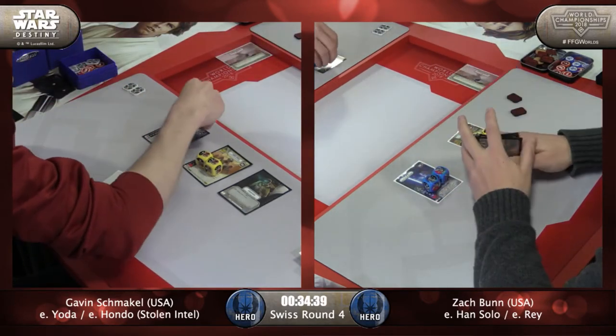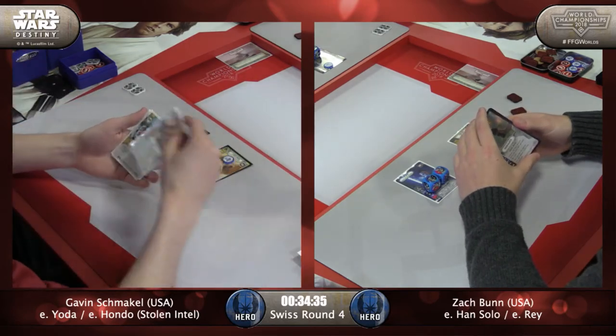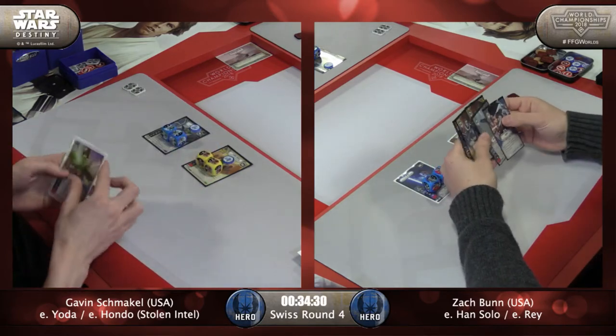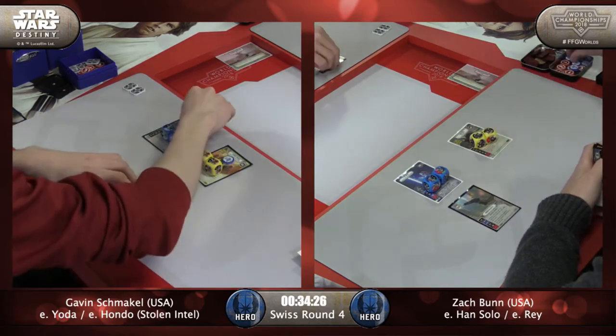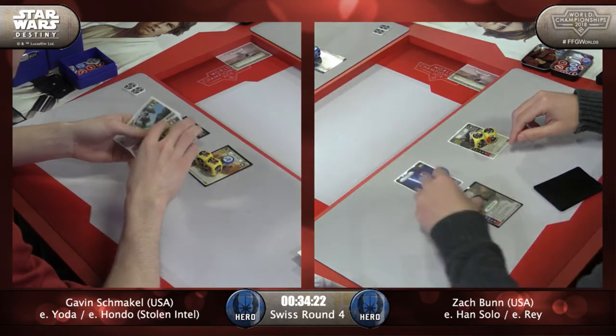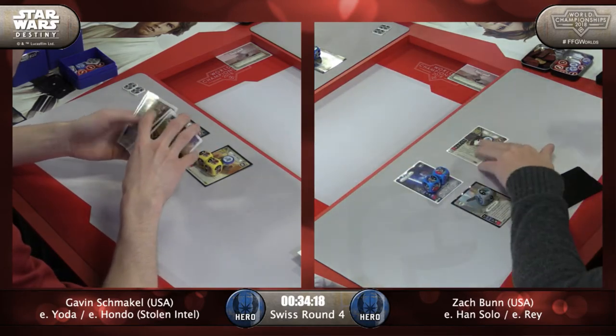If I'm Zach, I'm pretty happy with that outcome. He has Entangle here, Force Speed. No one is surprised - Hidden Blaster, two actions, and it removes the shield from Yoda and gives a shield to Han.